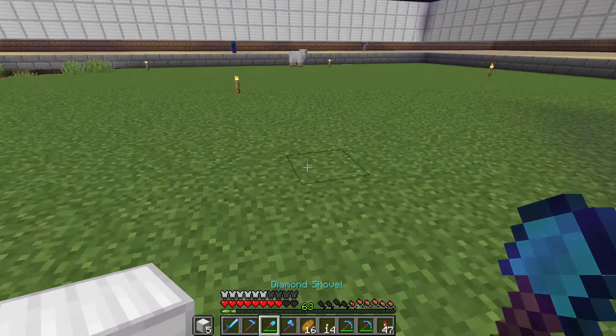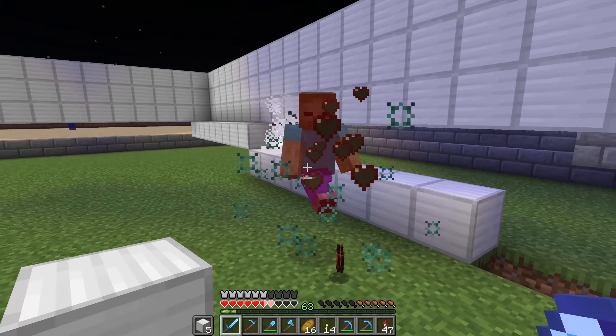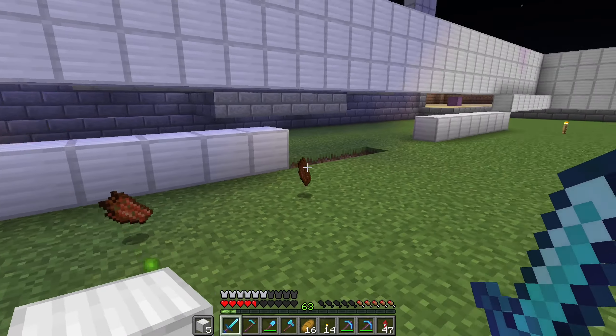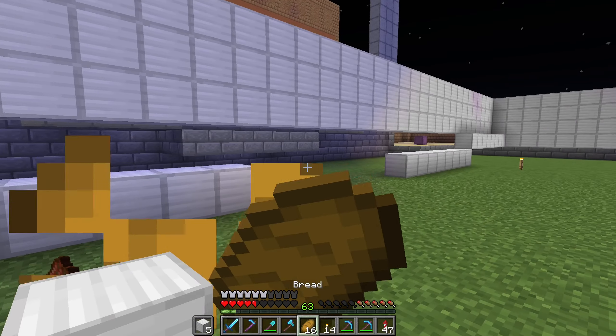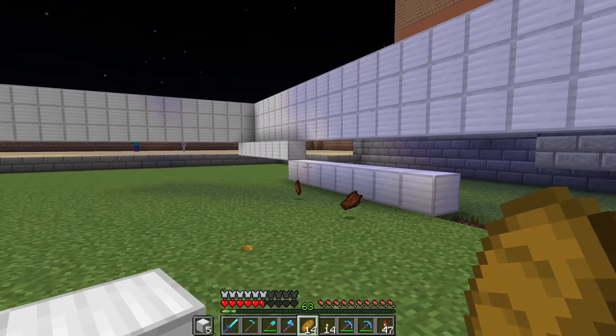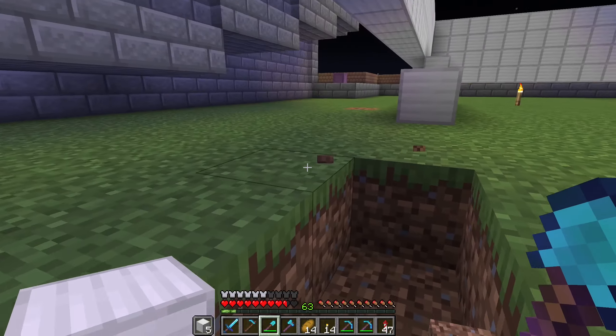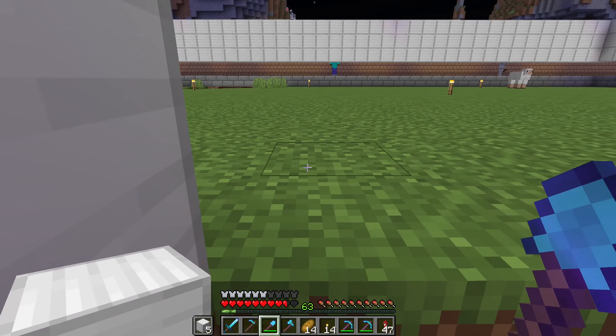Once they meet up in here we're going to — oh, that scared me! A zombie. Zombies haven't scared me in a long time. I literally jumped. Maybe it was because I didn't think they could get to me with these walls. Anyway, water here — we're going to have them flow from there.